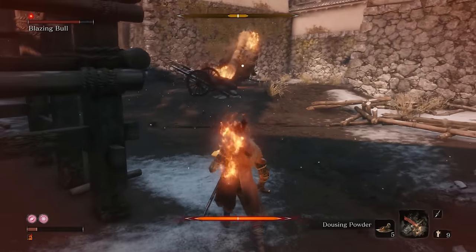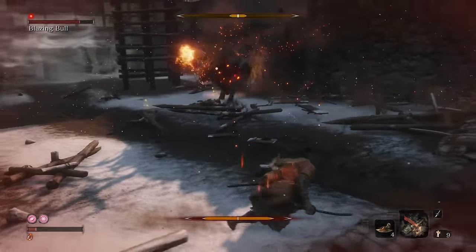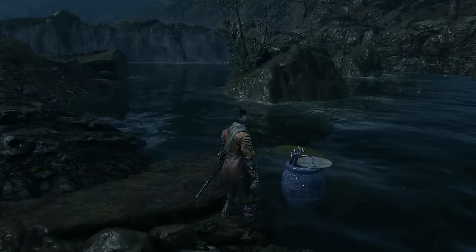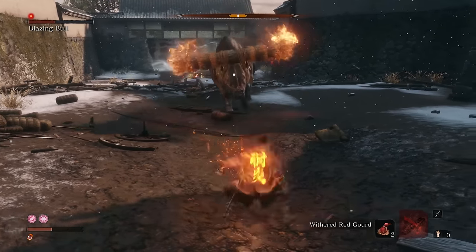If the fire is really causing you trouble, you can use dousing powder to build burn resistance. Or, if you need something with a bit more edge, head back to the Hirata Estate and explore the pond outside the walls. Here you can stab giant carp and exchange their scales for a red healing gourd that offers mega fire protection.